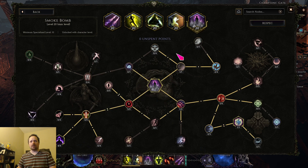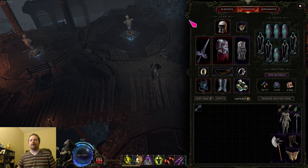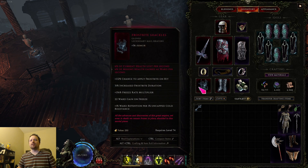Next we can go over the gear. This version I'm playing right now is the low health version. Four of the uniques I'm wearing are basically only there because I'm on the low health version. We start with Exsanguinous — if you're a low health build and you can wear it, you pretty much always wear Exsanguinous. It's just a mainstay of low health builds working.